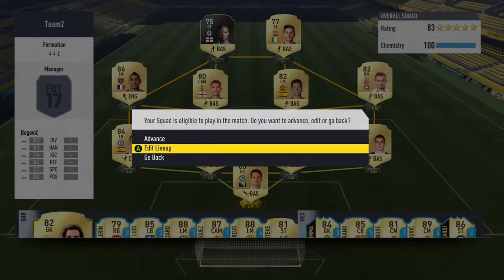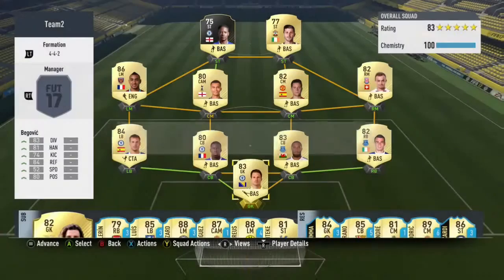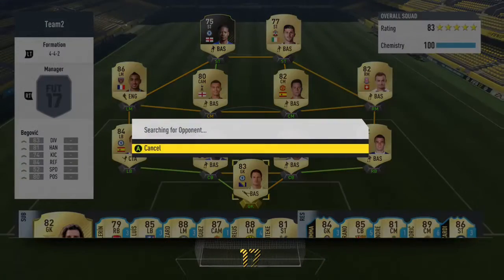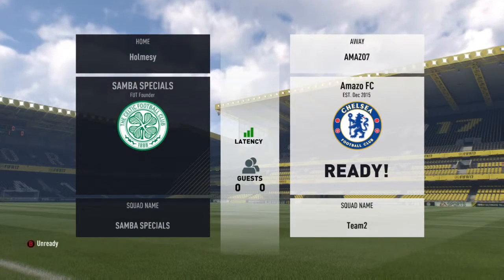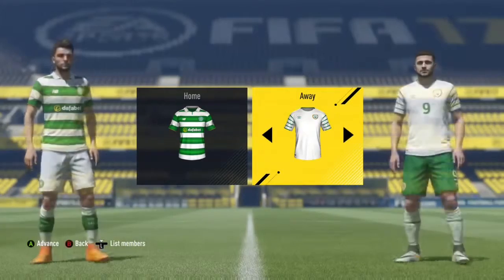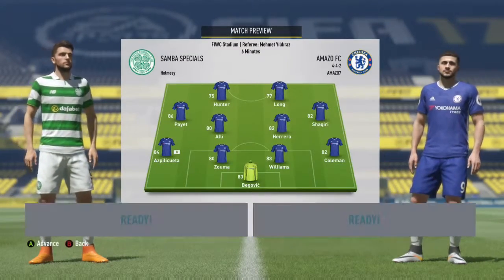Hey guys, AB7 here and today I'm playing FIFA 17 Ultimate Team. I have a good bit of money and I might buy someone — thinking maybe Coutinho, Willian, or Costa. Shane Long was very good but let's get into this game first. Hopefully we can get a win. I'll go with the Chelsea jersey and let's go.